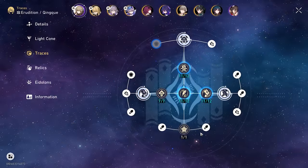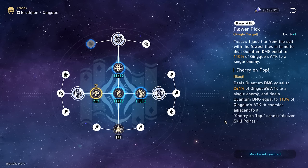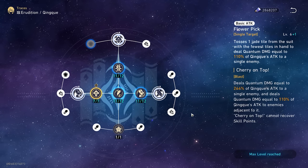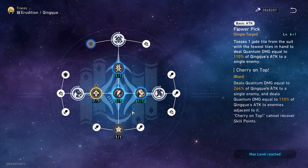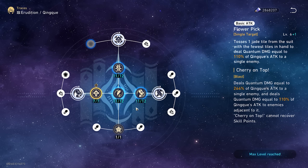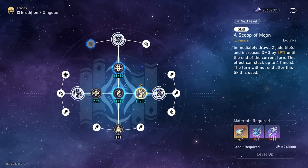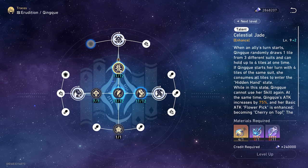Let's move on to the build section. For trace leveling, prioritize her basic attack first and foremost — you definitely want to max this out, and it also costs the least resources since it only goes up to level 6, or 7 if you have E5. There's no real priority for the other ones as you want to level them all, but if you want an order: level up the skill, followed by the ult, and then the talent.